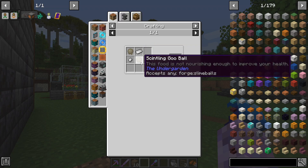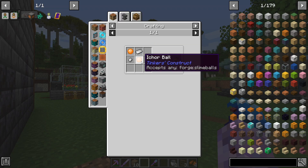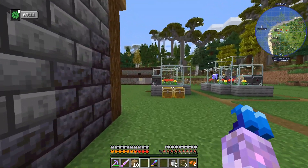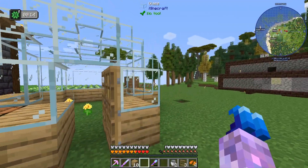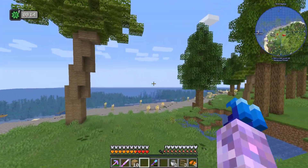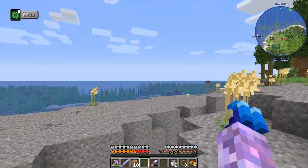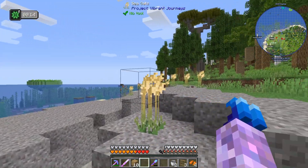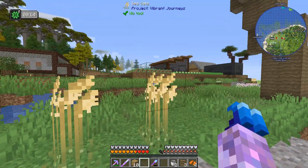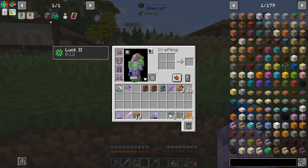Super glue needs slime and iron — that shouldn't be a problem. There are a couple of slime islands just out of render distance, one up there and one over there. Let's assemble those bits and pieces and check out what Pretty Pipes is like, because I've never used this before.